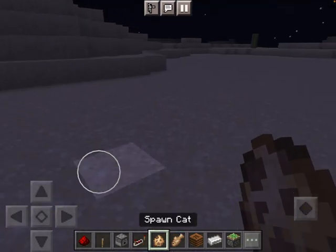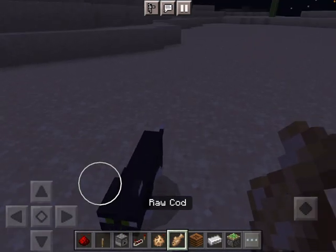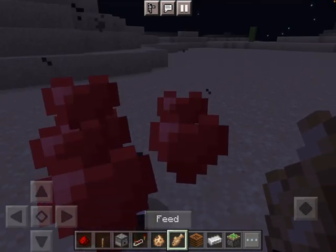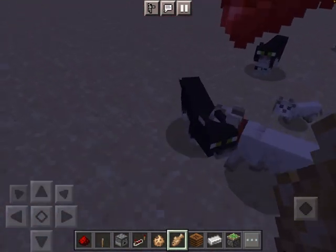I'm just going to repeat it one more time. So first you spawn a cat, then you tame it, feed it, stand, and there you go. That is how you tame a cat in Minecraft.